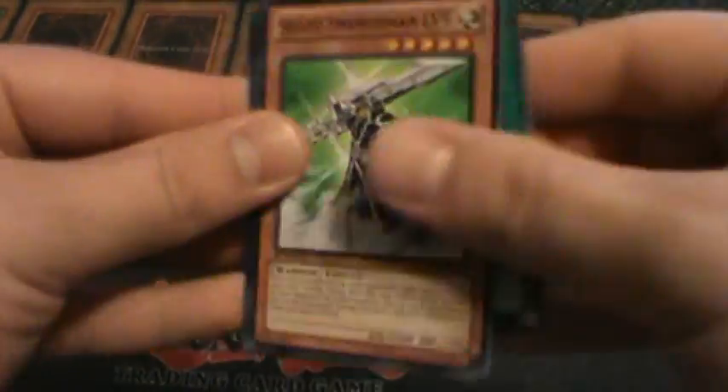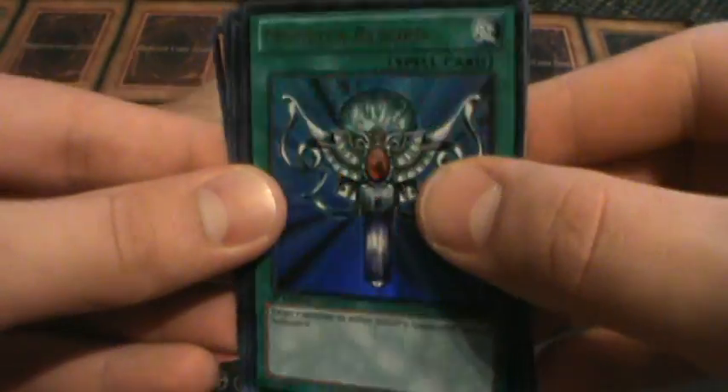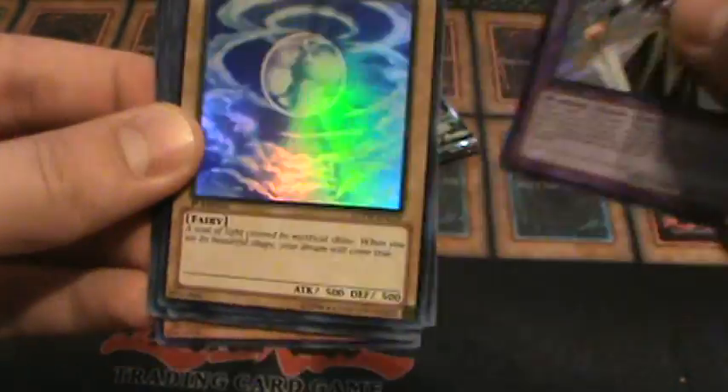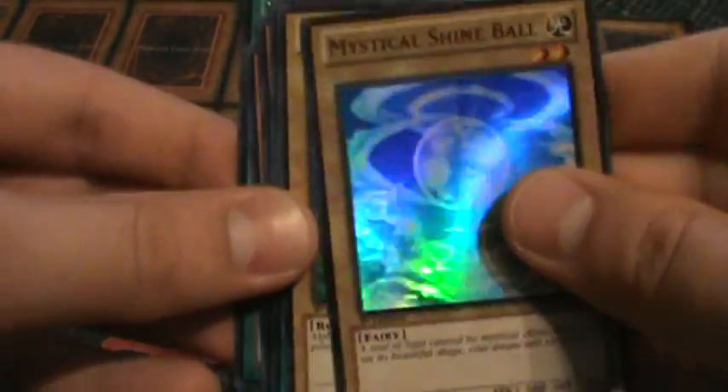Paul, you just got to keep trying. Open like five at a time, Paul — you just got to open. Ultra Rare Monster Reborn — very nice. Arcana Knight Joker Seeker Rare. Mystic Shine Ball Super Rare. Like I said, I really enjoy that card.